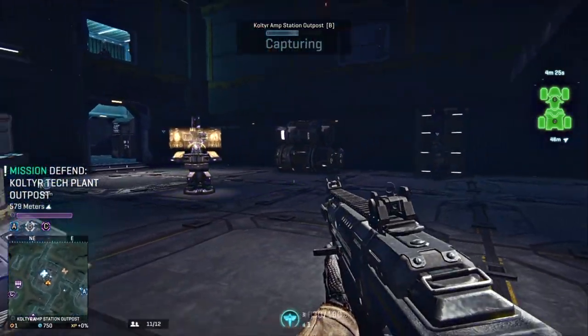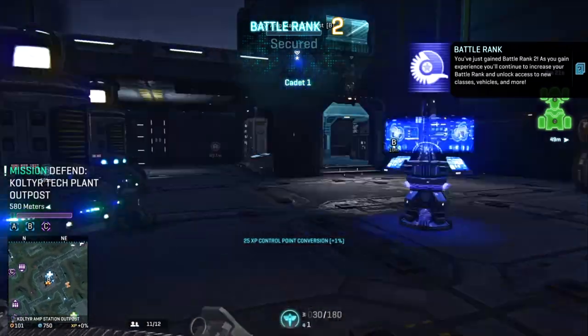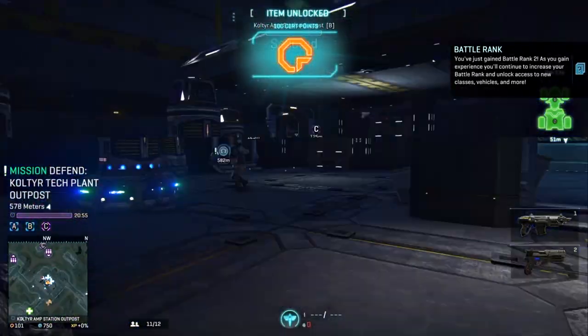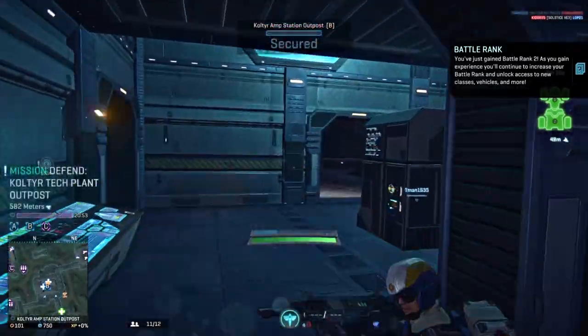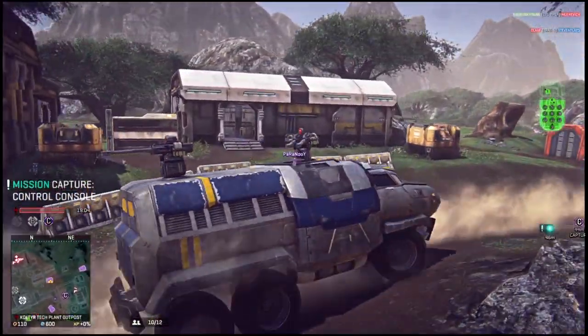Battle Ranks are one of a few different forms of progression in Planetside 2. Your battle rank is a direct result of how much total experience your character has earned, and experience is gained by any action that helps out the war effort. To start earning experience, you're going to want to find a fight and go help your allies.